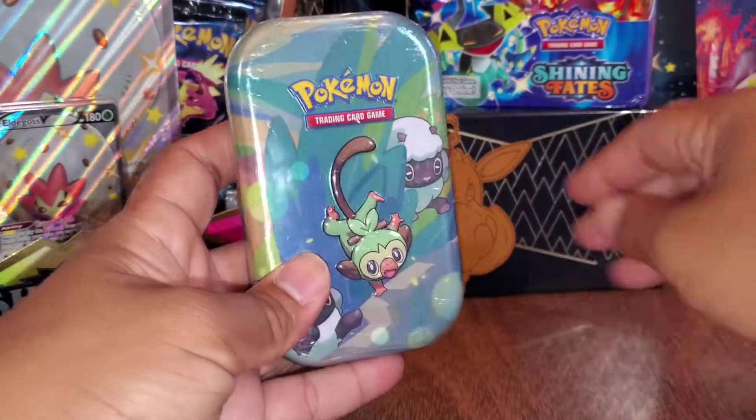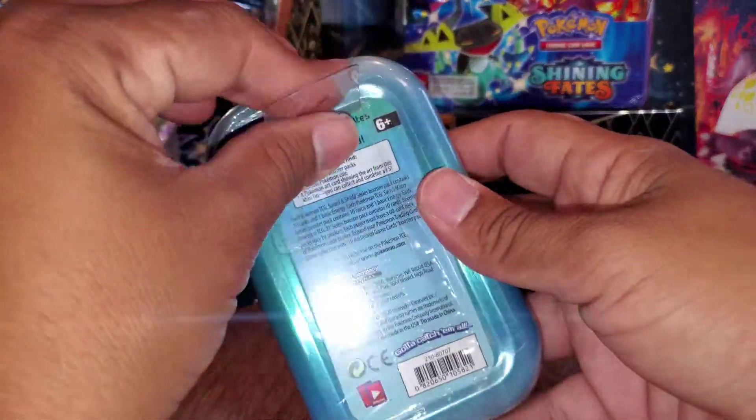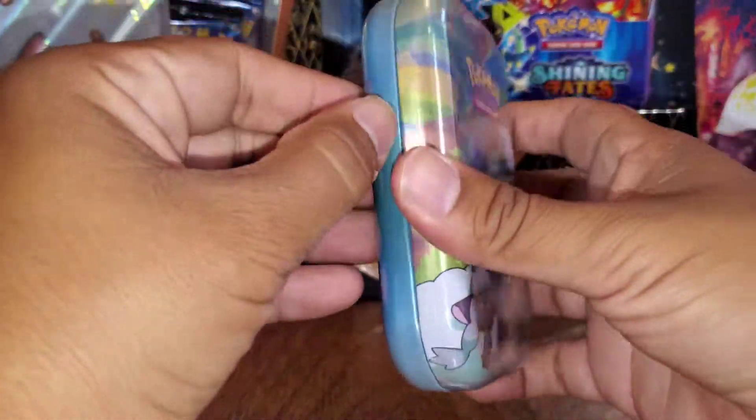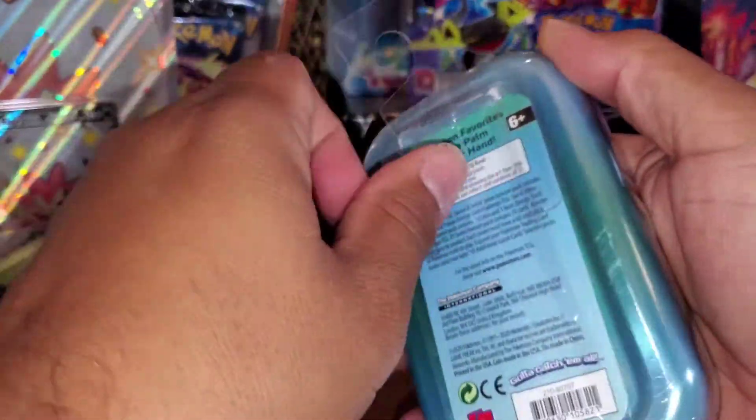Alright guys, we finally found a tin, but I think I might have got the wrong one, because I found out that the one with Scorbunny on it actually has Evolutions packs. And instead we got this one, so I'm curious to find out if this one has Evolutions packs too.